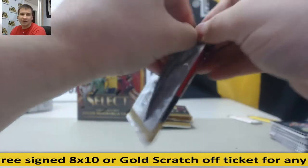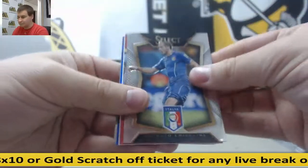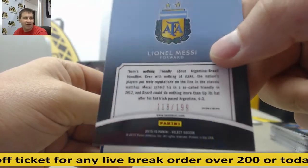Messi base card. It's going to get Messi. Leo Messi Equalizers Red Prism, 118 of 199. It's going to get Messi.